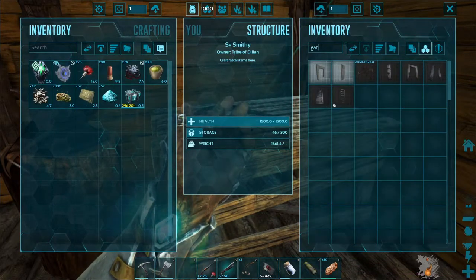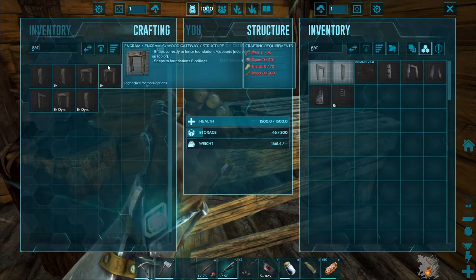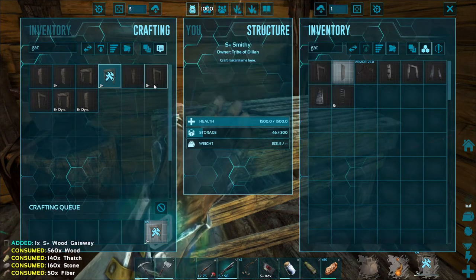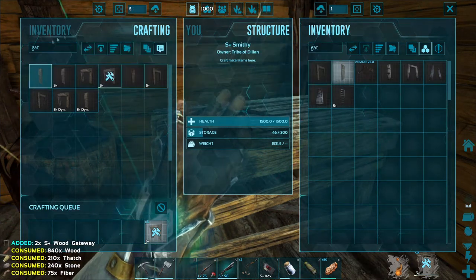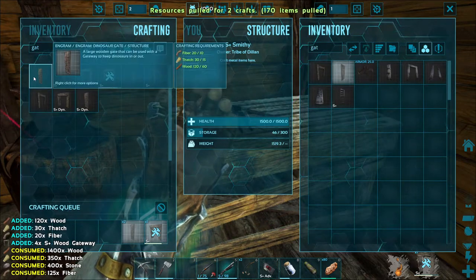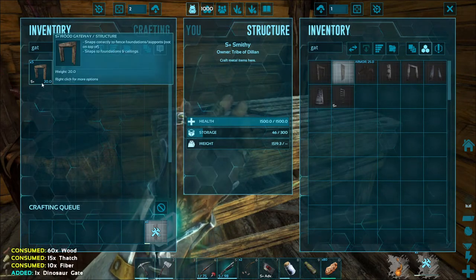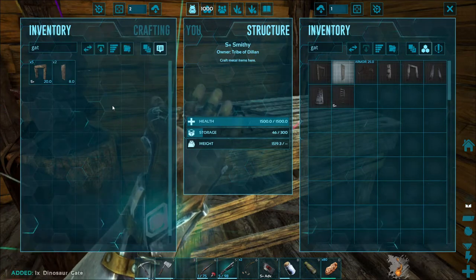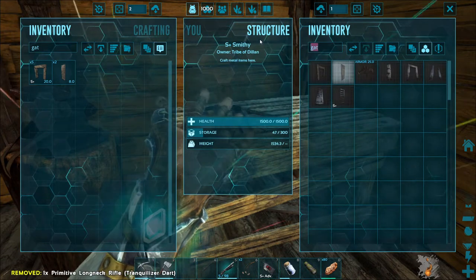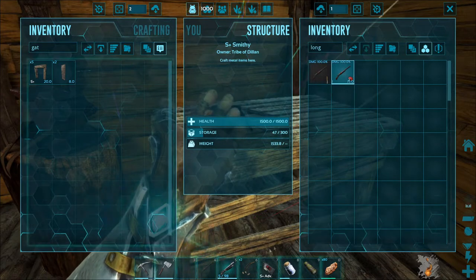We want wooden gateways — I don't want stone because I don't have a doedicurus yet. We do wooden gateways, just 5 — I think that's sufficient. And then I need gates. I don't want the S-plus gates because they always automatically open and close and I'd have to go into settings to turn it off. We'll do 2 normal gates. Oh, it's only 28 weight — we might actually be okay. Let's repair the longneck rifle up, it was looking a bit worse for wear.